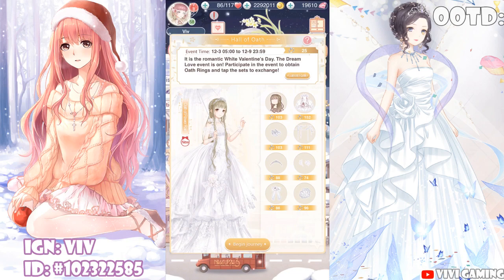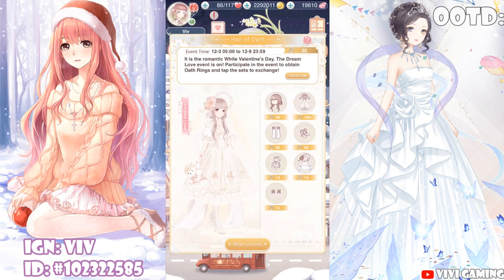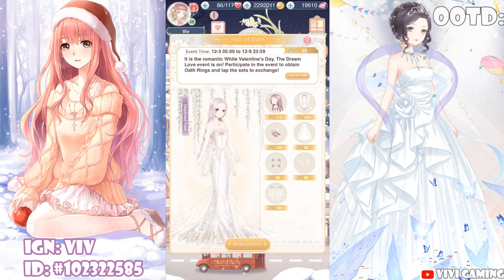Child Light Love and Destined Fate are the old sets from the previous wedding event making a comeback. Each individual piece has a price, meaning you can purchase items in whatever order you want. I would aim for veils, backgrounds, and foregrounds first because those don't come by very often.